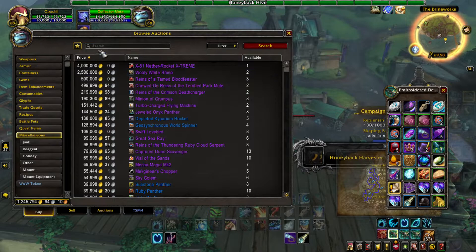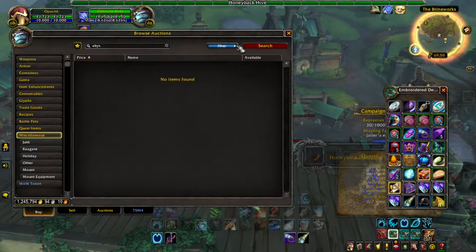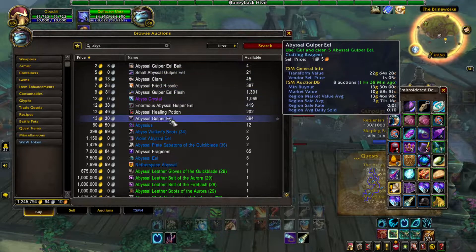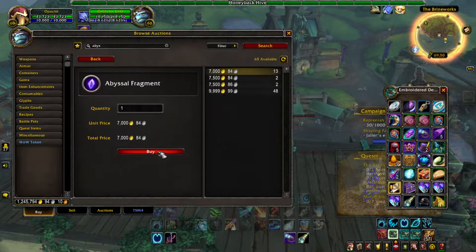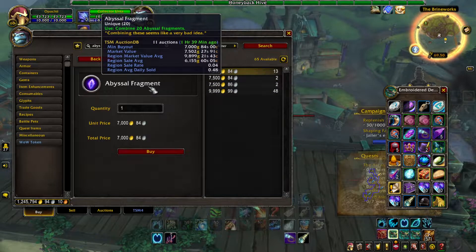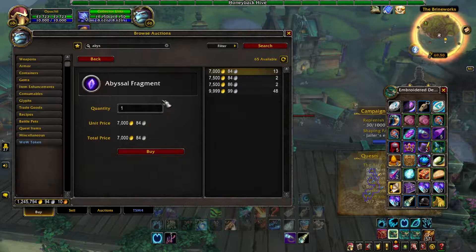I don't even know if there's any up on my server. Oh, that's actually not too bad. So the Abyssal Fragment is what we're after. This is best done farming for another mount, and I don't believe there's any locations to farm another BFA mount that doesn't drop these, if that makes sense.